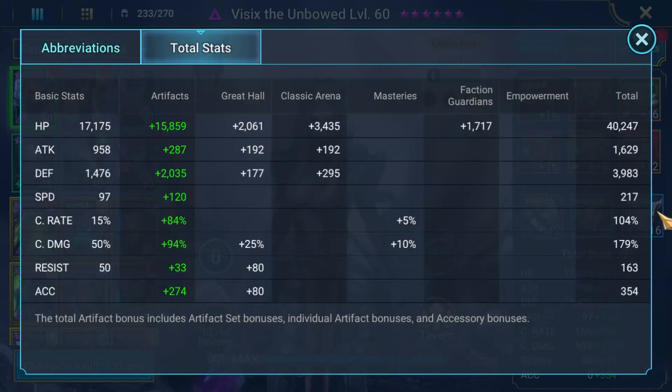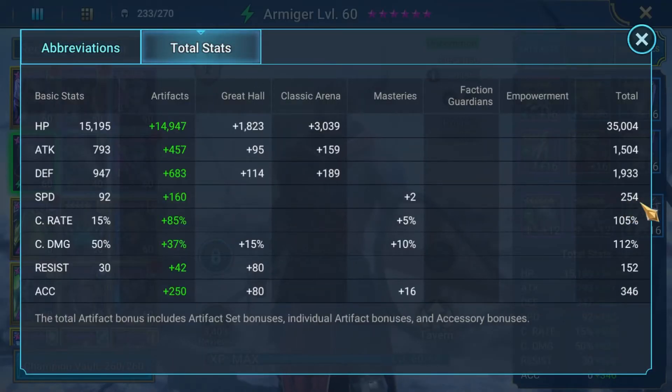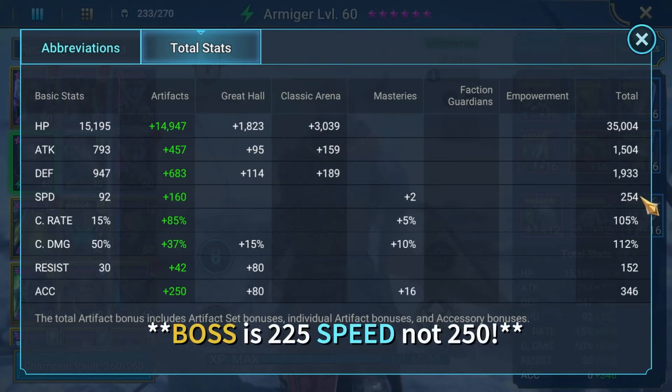Visex I have built to do a bit of damage, so I've got a bit of crit and crit damage in her, but the real key thresholds here are around 220 speed, 350 accuracy, and a bit of damage to help with the waves. For Armager, I've also put him above 250 speed. Without Allure, Armager's the only one going before the boss, so his turn meter drop on the A1 will give me the opportunity for all my other champions to take a turn before the boss does. If I didn't have any turn meter dropper above 250, the boss would take a turn before I'm able to reduce the turn meter, and the whole run would fall apart.